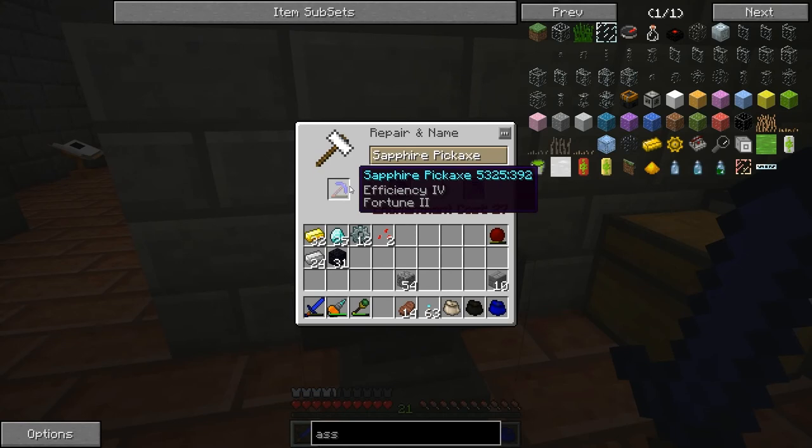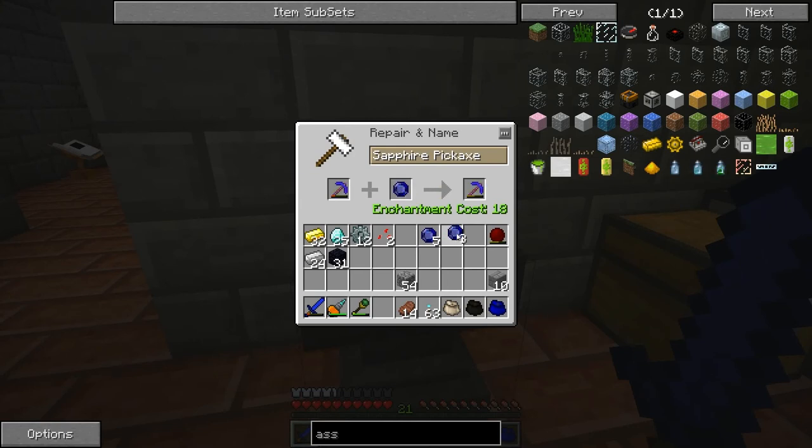I guess it takes the fact that it's almost broken and says it's going to cost you 27 levels. I can also rename it. So I'll name this my... Awesome... Pickaxe. Let's just do what we can then. It costs experience to rename it as well. So we'll just fix it twice. Take our 21 levels. It's okay. It's pretty cool, I guess.